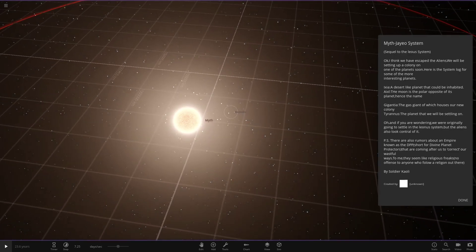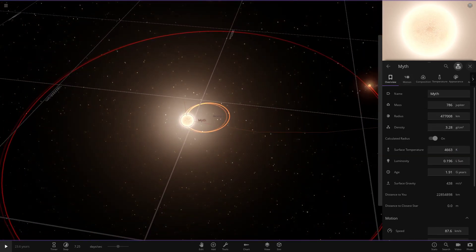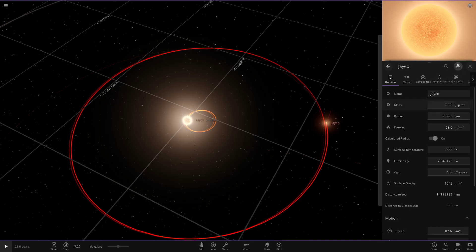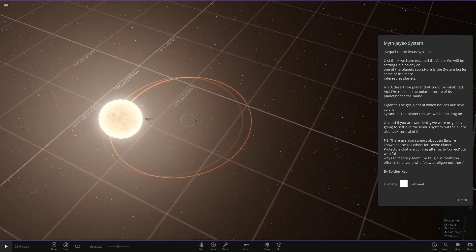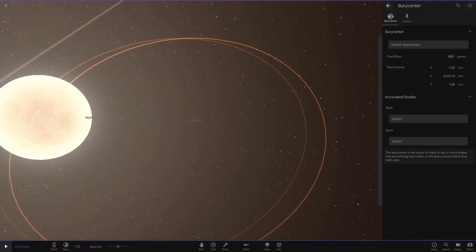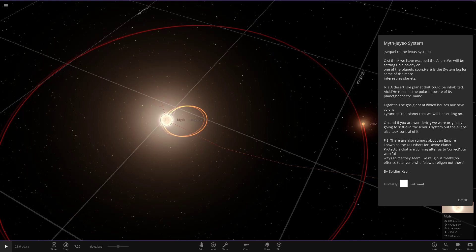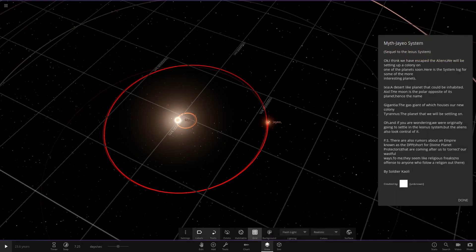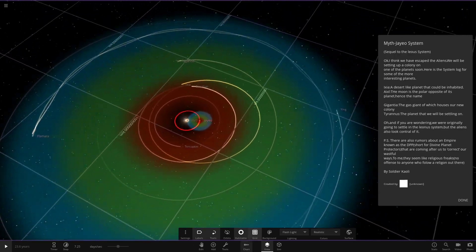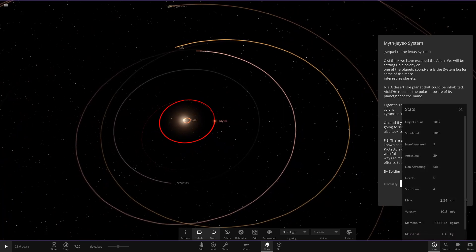Before we check out the planets, let's look at the star. We've got a barycenter in here as well - interesting. The main star looks to be a red-orange dwarf, quite dim. There's also definitely a red dwarf here, and both are in the barycenter together. The barycenter is the center of mass of two or more bodies, so the center of gravity sits right between them. The big star pretty much dominates everything.